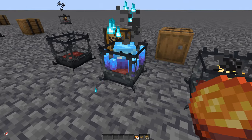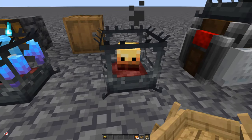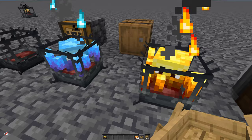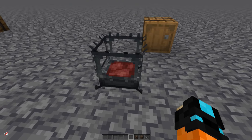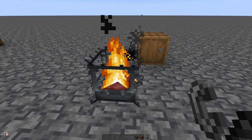When you feed the burner a blaze cake, it becomes superheated. A blaze burner has four different states: the empty state, the smoldering state, the heated state, and finally the superheated state. The empty blaze burner has more uses than just adding a blaze to it — for instance, you can light it with a flint and steel.